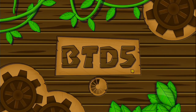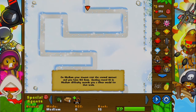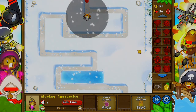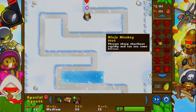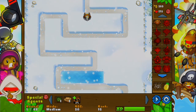So let's play and I'm only going to do three towers — I can only use three towers. So I may as well do the monkey apprentice. I'm going to use the monkey apprentice. I might use a banana farm as the second one, and then the third one I might use a boomerang or a ninja monkey — I'm going to use a ninja monkey. Those are the only towers I'm going to use.